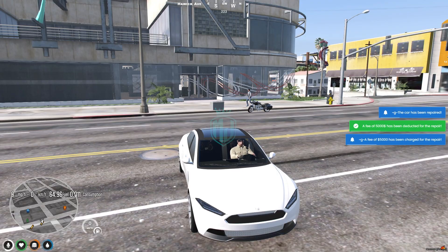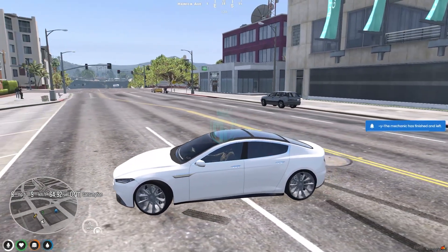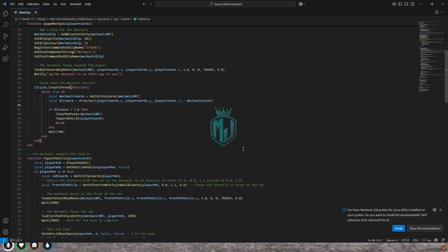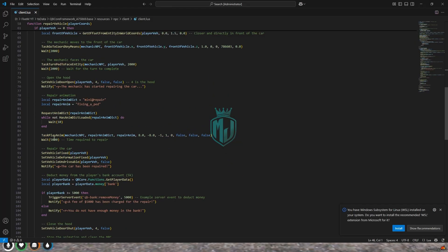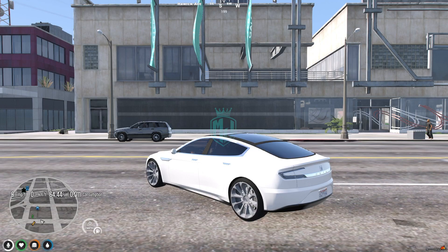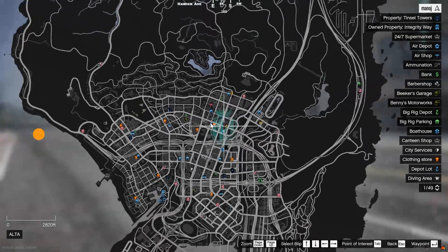We got a $5,000 charge to repair the vehicle completely. You can change all these settings by going to the client file and scrolling down. You will see the repair time — currently 5,000ms — which you can lower. You can also change the price under 'player bank 5000' to set how much the NPC charges to fully repair the vehicle.